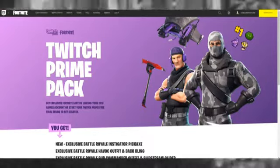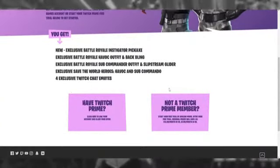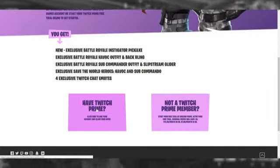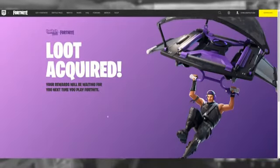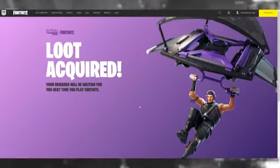Click to go to Epic Games and it'll bring up a page — it'll look a little different from what you're seeing now, but it'll say 'Twitch Prime Pack Number 2 — get exclusive loot by linking your Epic Games account to your Twitch Prime account.' Click 'Have Twitch Prime' and it'll tell you to link your Twitch account to your Epic Games account. It'll come up with 'Authorize Epic Games to use your account' — click Authorize.